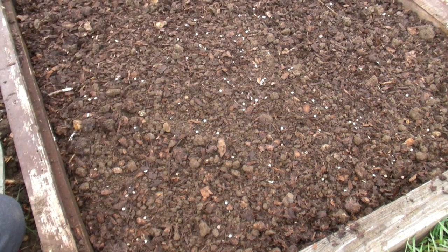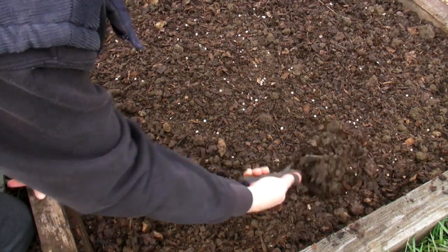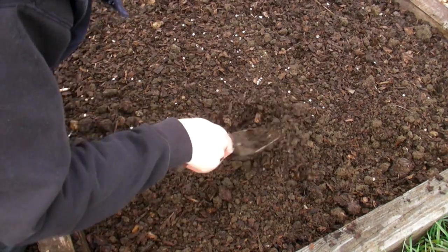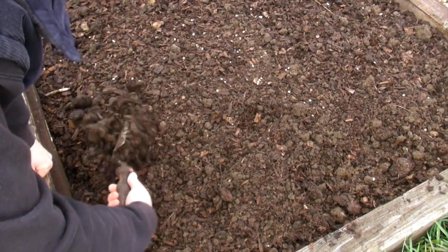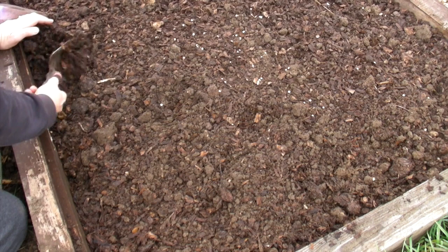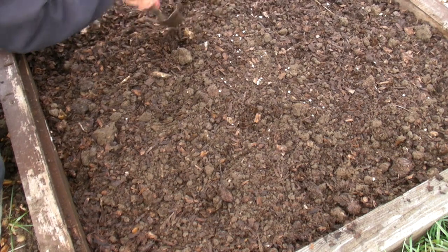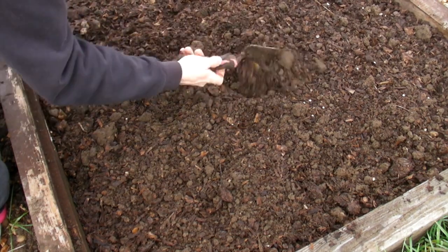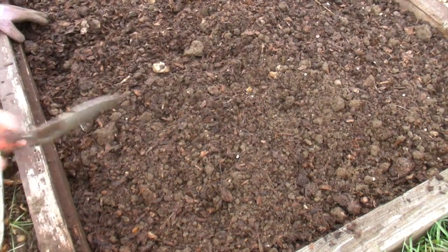Now all we need to do is very gently turn over the soil again — just like this — and this will cover the seeds and put them down to the depth that they need to be. Just put the trowel in and turn that little bit over. It will move the seeds a bit but that's fine — even when you sow in a straight line you tend to end up with some too close together anyway. Just turn them over like that.